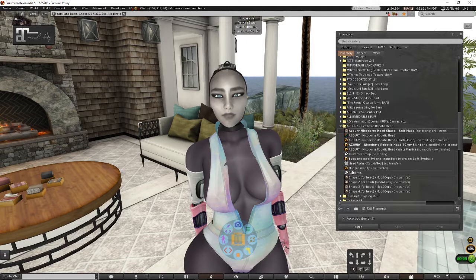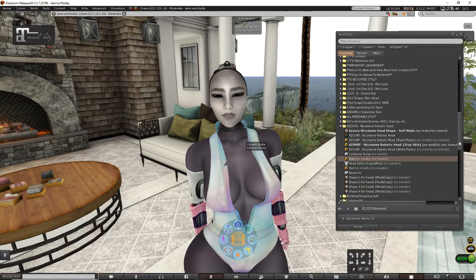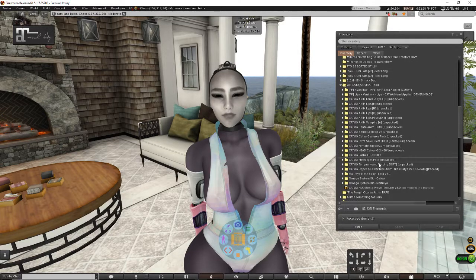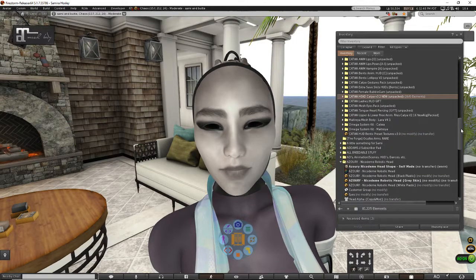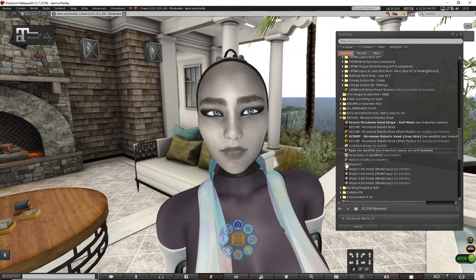It comes with these eyes. If you wear your own normal eyes from your Catwa head or whatever other mesh head you normally wear, it will not look as good. If you wear the eyes that come with your head, it's just not gonna look great. You really do have to wear the eyes that they include. Maybe some of that is because of the shape I've altered, but it definitely does look better with their eyes.